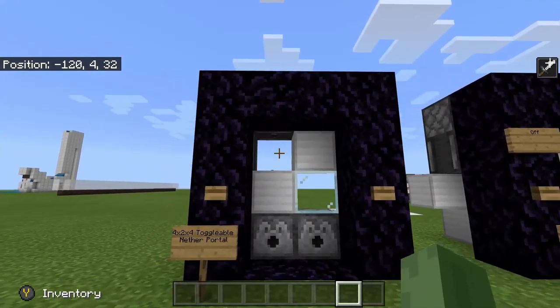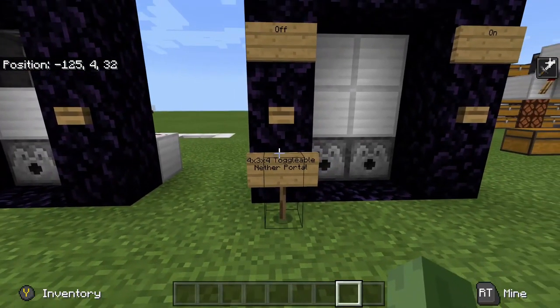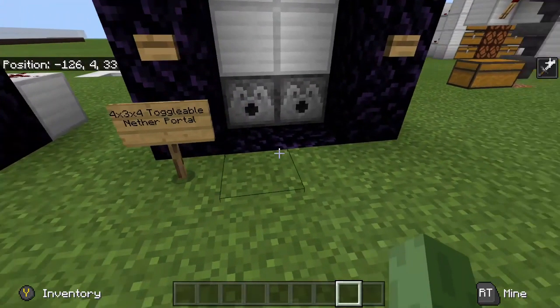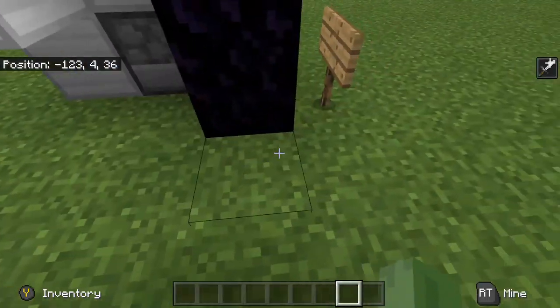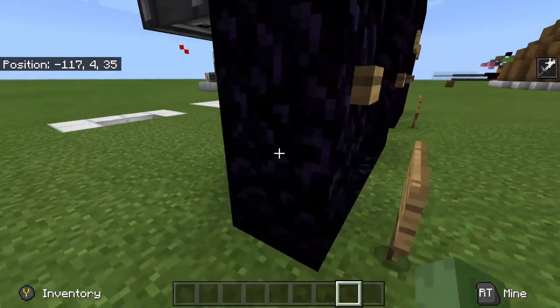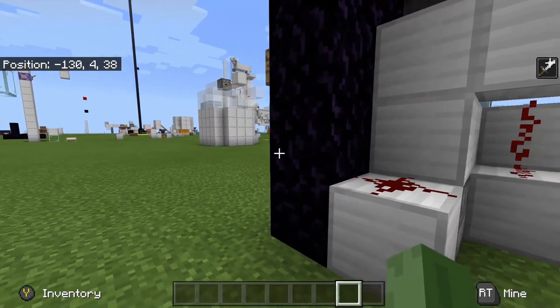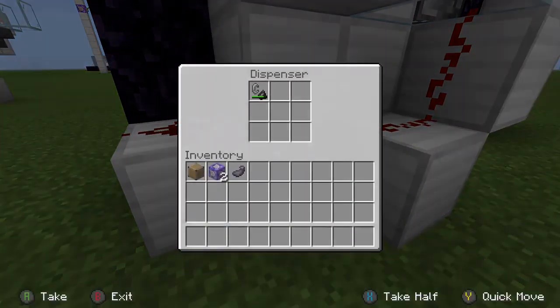We have two designs here today. We have a four by three by four — this one — and then we have a four by two by four — this one. This one obviously looks a little uglier because it has some blocks missing. If you're wondering what those dimensions are: four wide, three deep, four tall; and four wide, two deep, four tall.